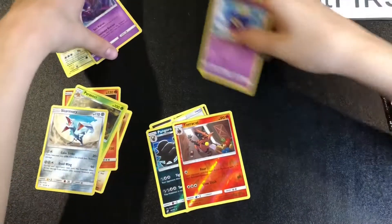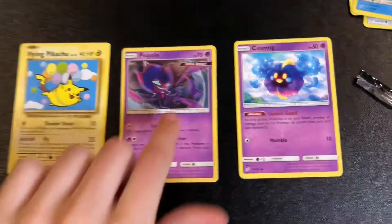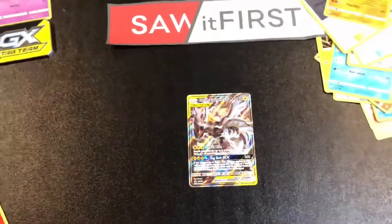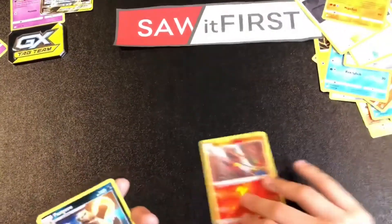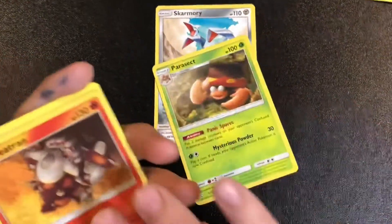We got some cute cards. We got the flying Pikachu, Pyukumuku, Cosmog, the ultra beast, and some other cute ones. Then let's look at the star of the show — Pikachu and Zekrom, oh so cool, I'm so excited! The floor is littered with trash. We got a Turtonator, Pangoro, Metal Frying Pan, the Switch trainer — we'll set those aside. We got Scarmory, Parasect, Heatran, and Dugtrio. This wasn't the best of all openings — it was exciting, but not the best.